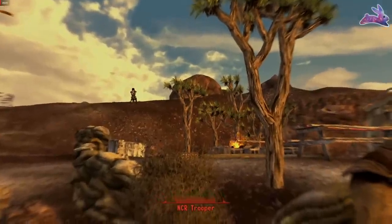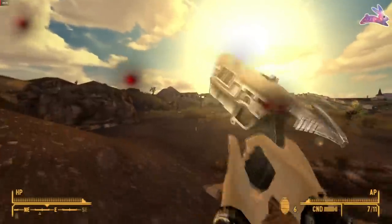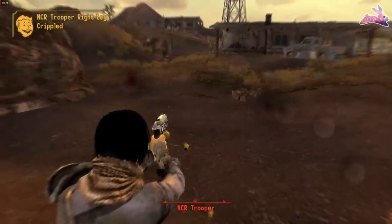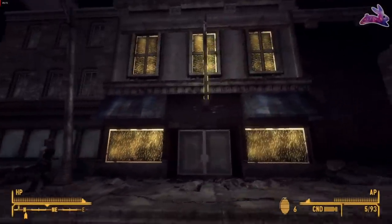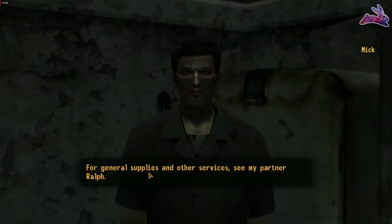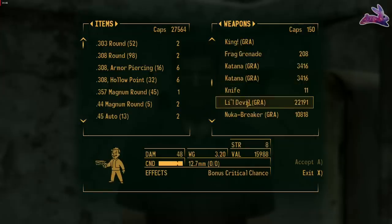The best part about this weapon is it's a level one holdout, which means you can sneak this thing anywhere you want — into a casino, into Caesar's Legion — you really don't need any sneak skill whatsoever. Now here's the bad part: the only way to get it is to buy it from Mick at Mick and Ralph's, and it's very expensive — like 22,000 caps expensive. The only way you're really getting this is if you just got back from the Sierra Madre with all the gold bars, or you're really good at scavenging and selling to the Gun Runners.